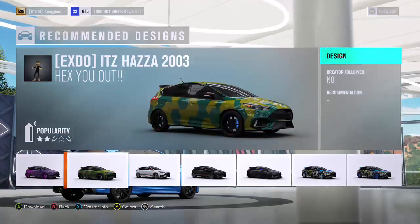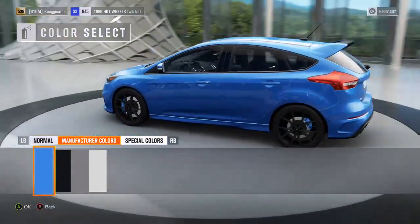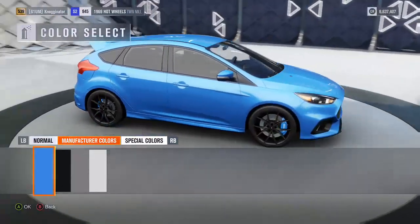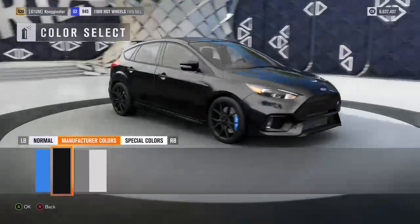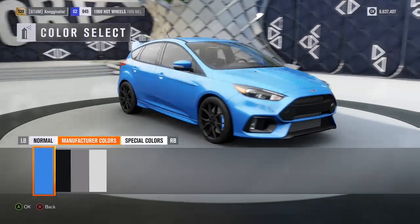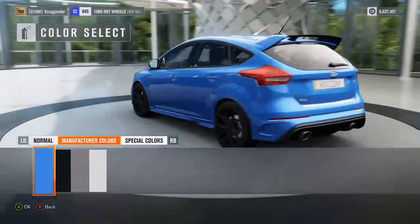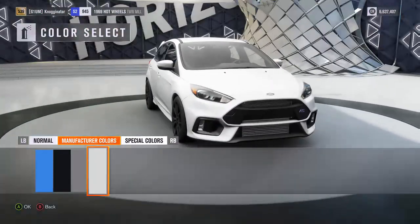We're just going to go to colors. When he was talking about his car, he said this blue was the main color you see all the Fords in. He said it's nice but he's not really a blue person. The black looks mean, but as you can see you can't really make out the grill and all the special curves with black on there. I really do like this blue — maybe if he was a blue person he'd get this.